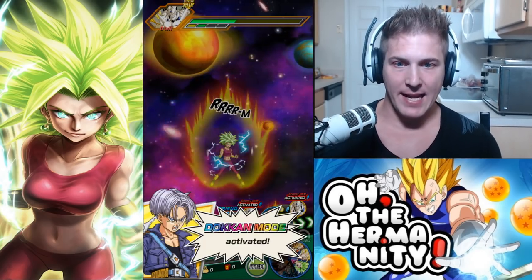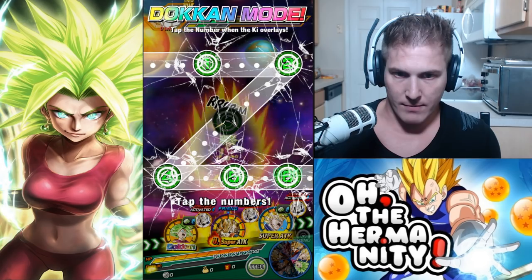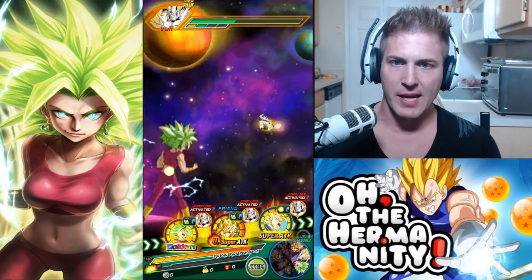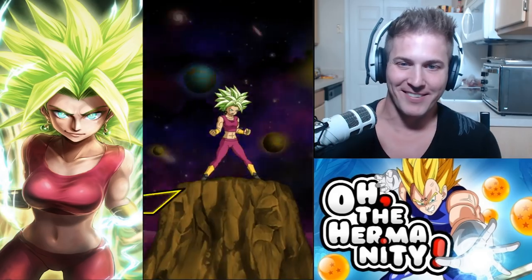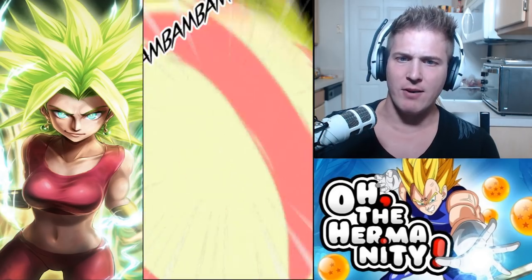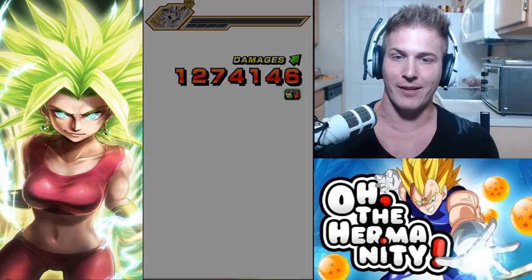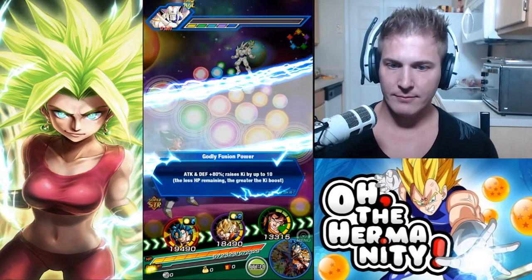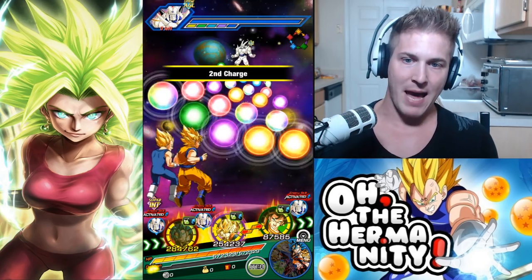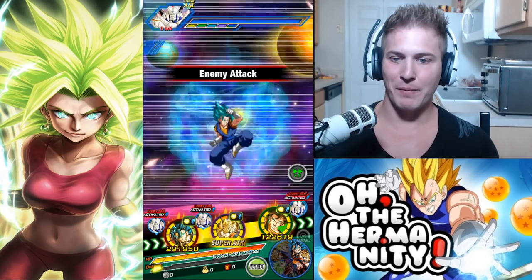Come on — crit, crit, crit! 1.2 million, almost 1.3 — not too bad Kefla, and nice Docking by the way. Let's see if we can get her out on this rotation — type disadvantage, not that it really matters because all these LR units are just insane. But maybe it matters a little bit. She never takes any damage. 69,000 — not too bad. 62,000 — wasn't expecting that.